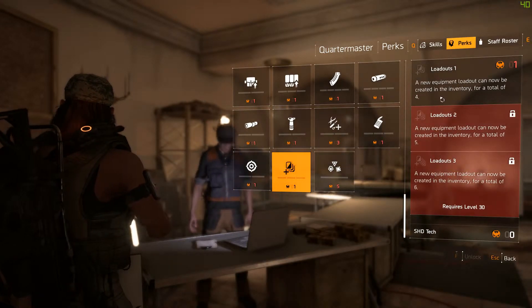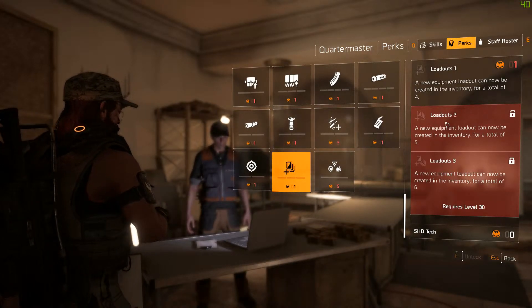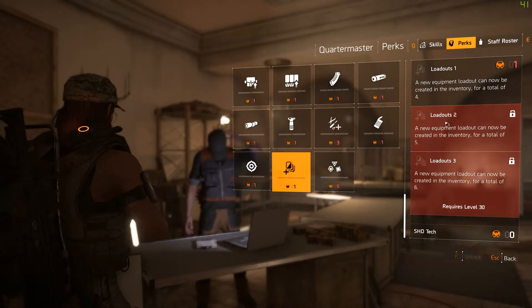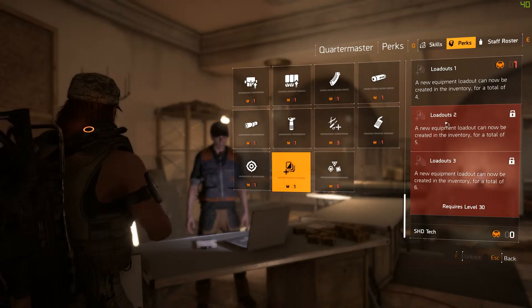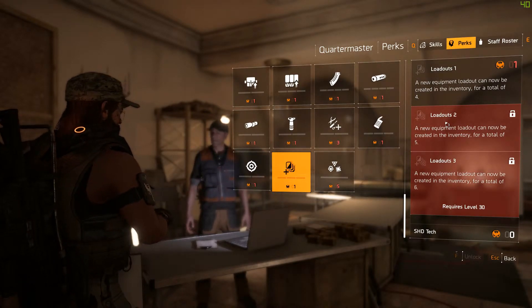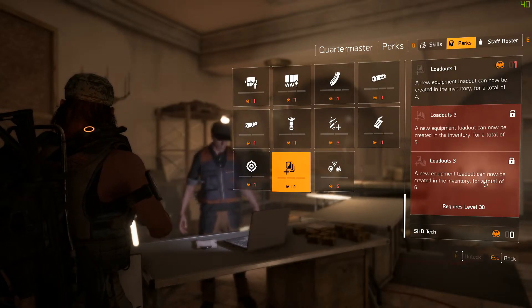Loadout perks: Loadout level one allows a new equipment loadout to be created in the inventory for a total of four. Loadout level two increases that to a total of five. Loadout level three allows a new loadout for a total of six, but requires level 30.